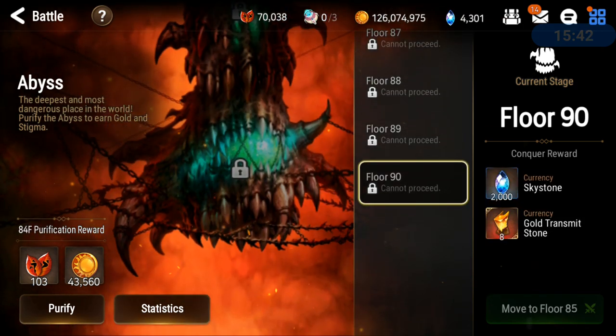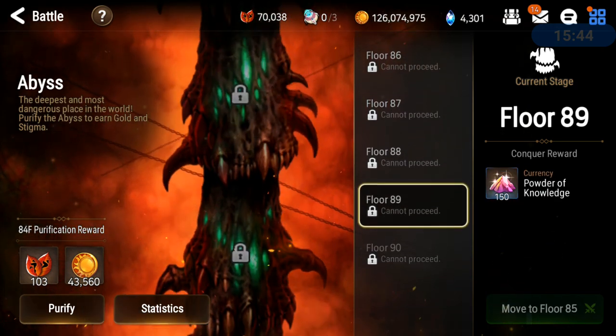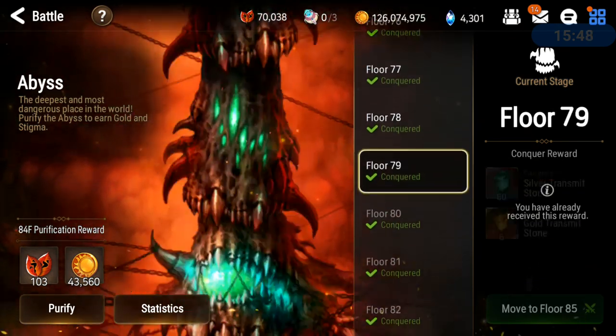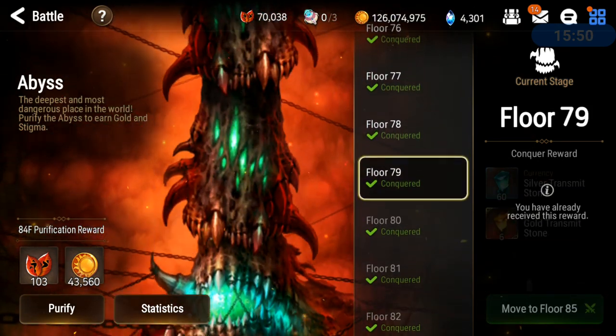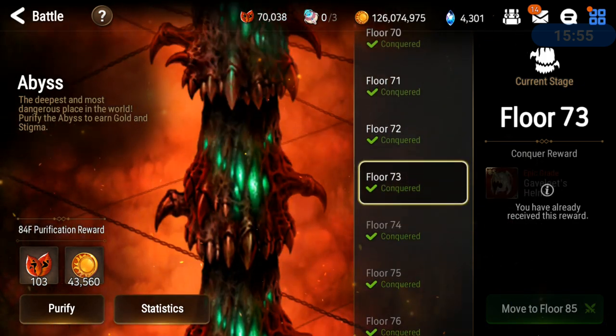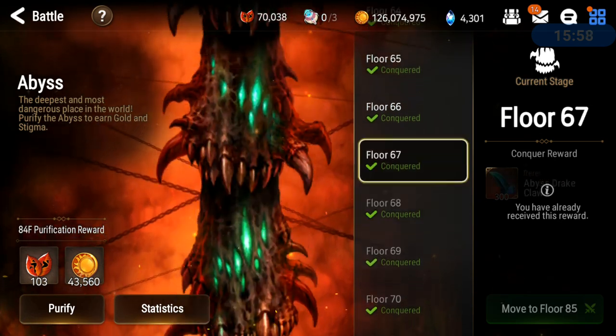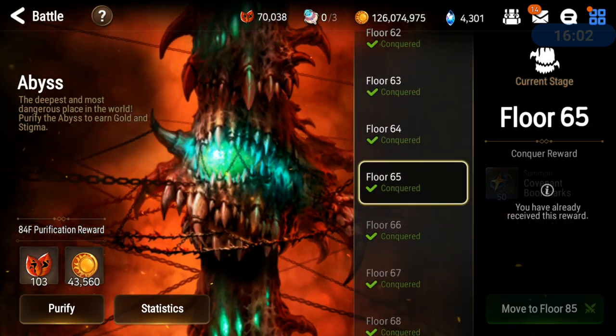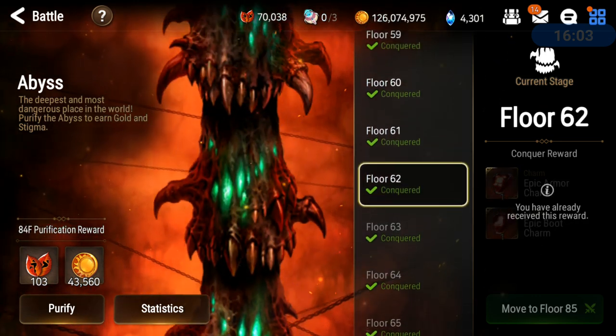There is the Abyss as well. Gold transmit stones, mystic metals — you go through all your stages and you're going to find some Covenant bookmarks. In the early 70s or just before that, I remember Covenant bookmarks — that's another way. There it is: 50, so a few of them.